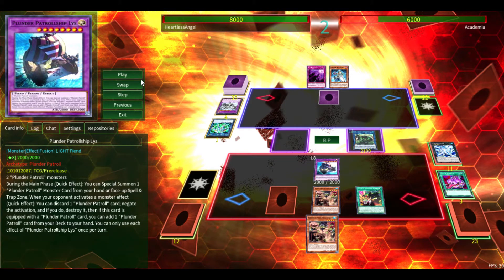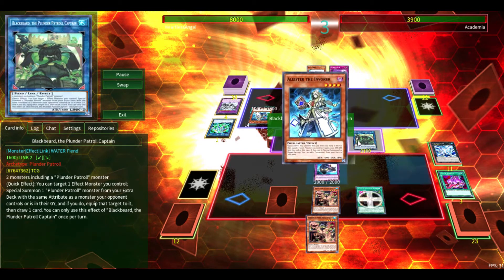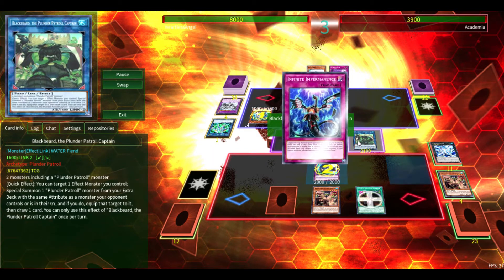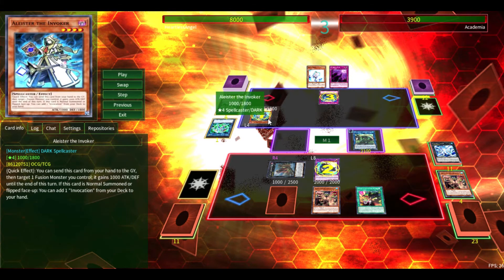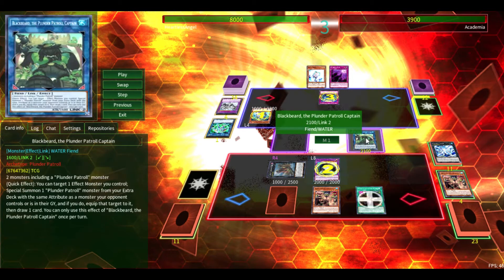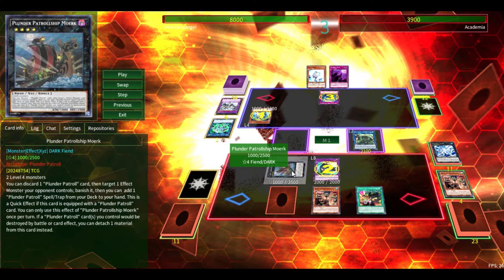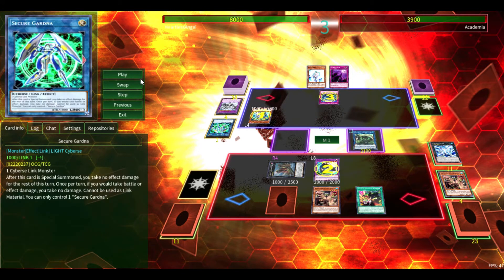So we're going to attack, and despite all the negations and disruptions, we've ended on a pretty good board — we have some disruption, and we can always summon another monster with Blackbeard. This is how we're going to get around the Infinite Impermanence here. We're going to negate the Alistair, he is going to attempt to negate Liss with Impermanence, but I am going to activate Blackbeard, which will summon the Plunder Patrol ship Mowork, and then attach Liss as an equip card, dodging the Impermanence, as you guys will be able to see here.